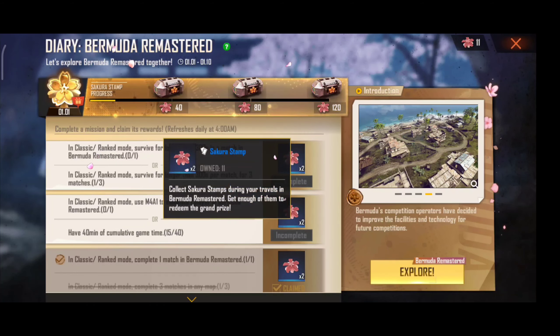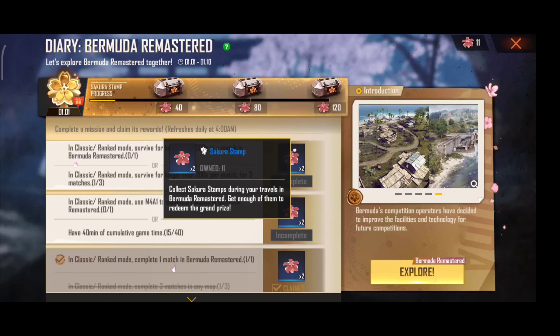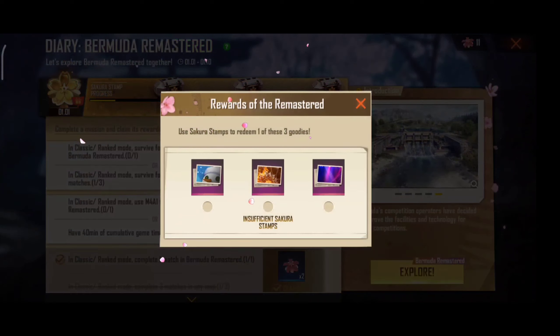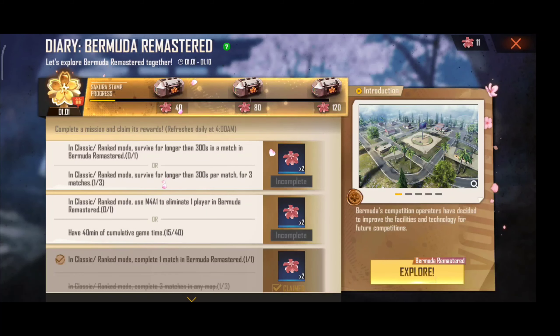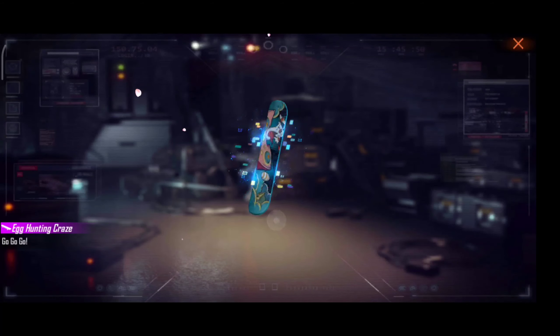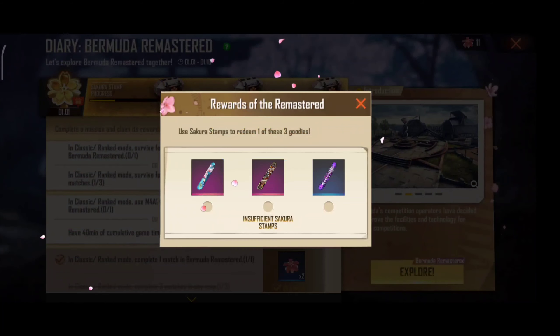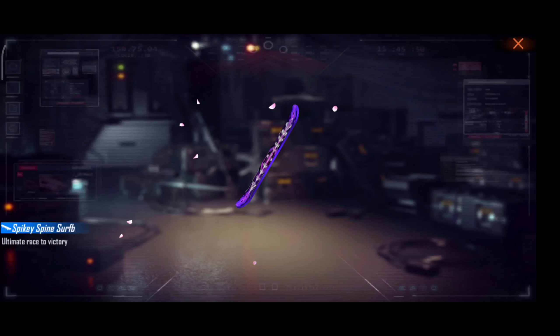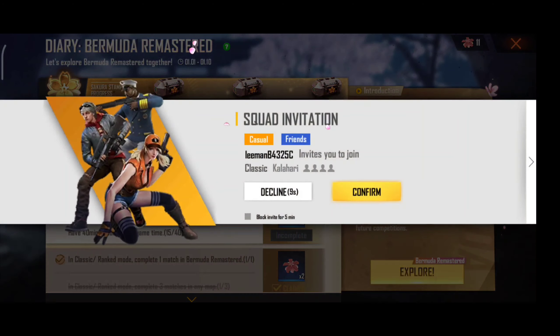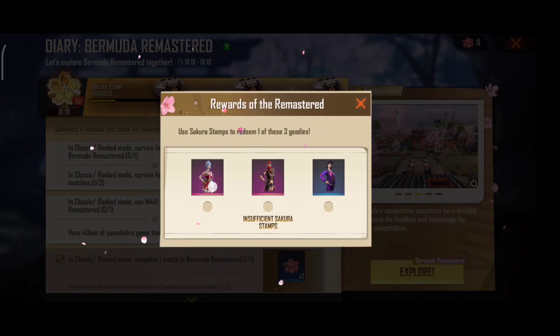We have to collect the flower. This is 60 iL. We have to select a banner — the banner is 50 iL. We also have to select a surfboard; I will select one of these three surfboards.